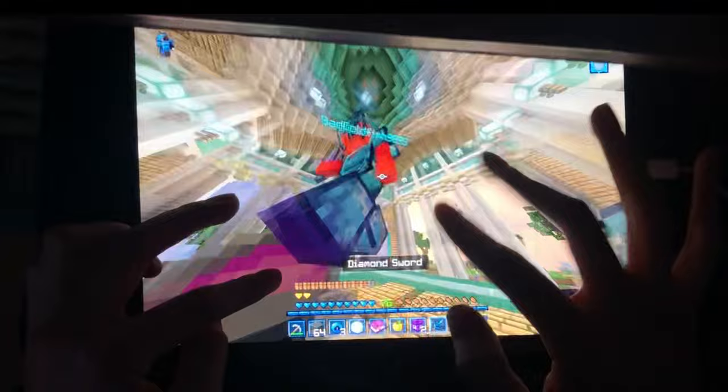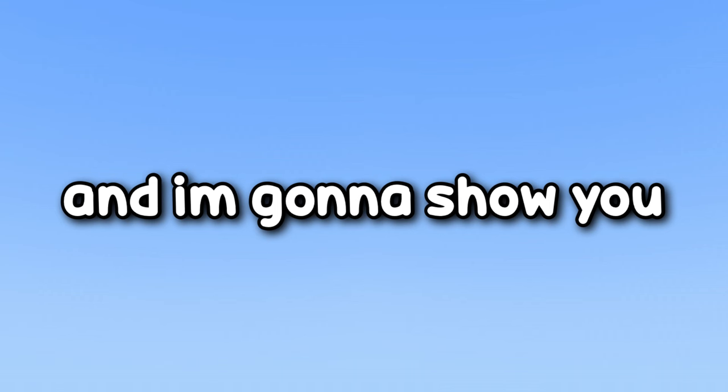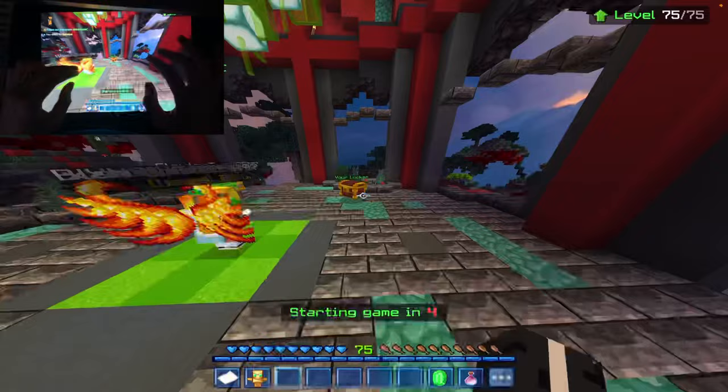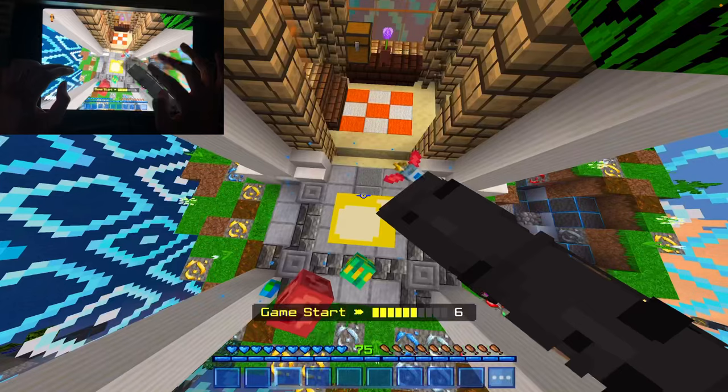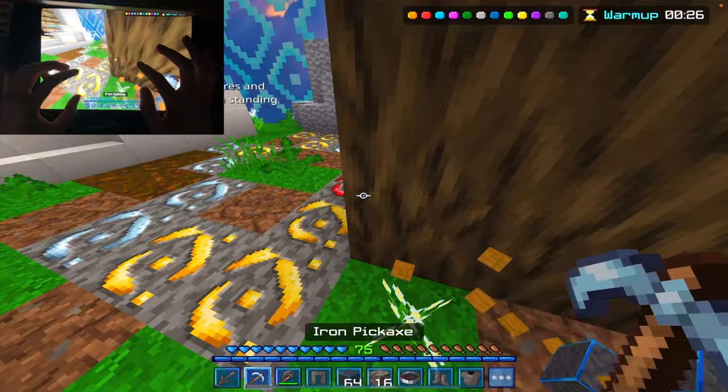I found out the best clicking method for Minecraft mobile PVP, and that is hit timing, also known as Abdullah. This method is balanced on aim and TPS — taps per second. I'm gonna show you how you can do it. Have you ever wondered what's the best clicking method for mobile? And yeah, this can also work on non-split. So basically, just time your hits.